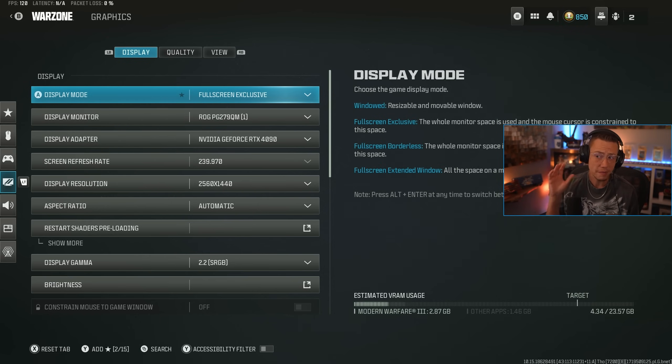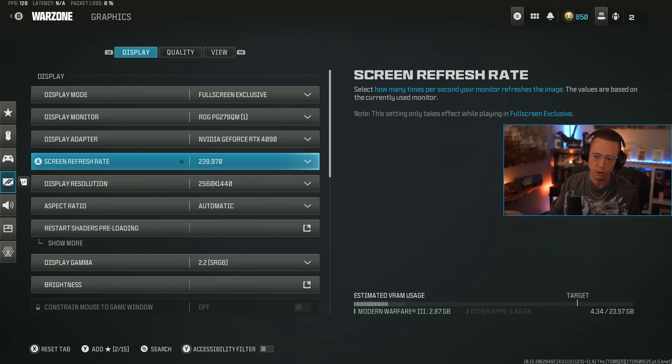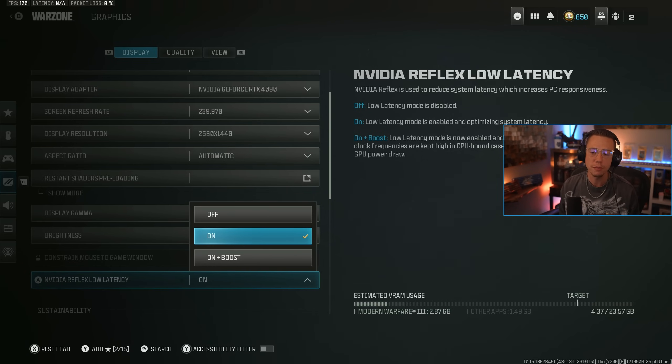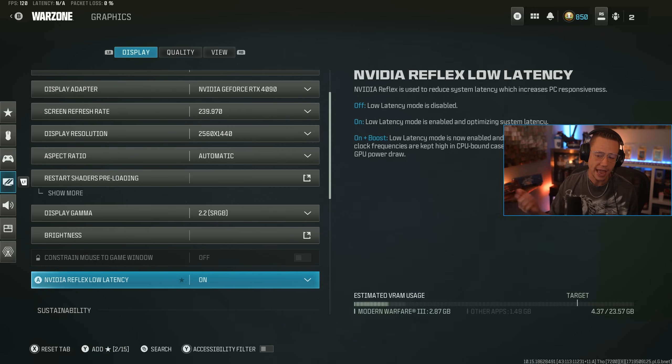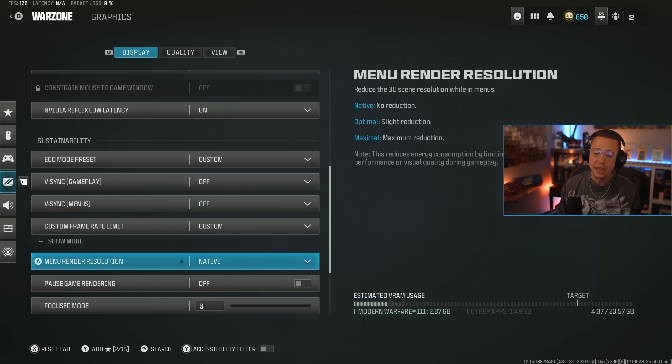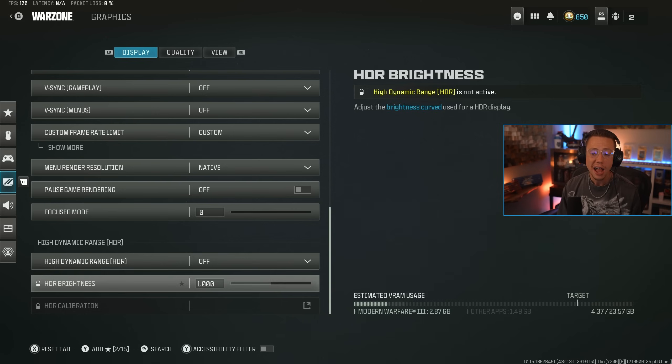You always want to be in full screen exclusive — I get way better frames in full screen, obviously set to your screen refresh rate. I play in 1440p, 240 Hz. Brightness I adjust a little, but that's dependent on room brightness and your monitor. Low latency is super important — if you're GPU bound you want it on one setting versus CPU bound on the other. Personally I'm about even on both so I go with just on. Eco mode I have off. V-Sync don't want that on — it has input delay obviously. Native resolution so I never have texture glitches. Focus mode on zero. HDR I have off.